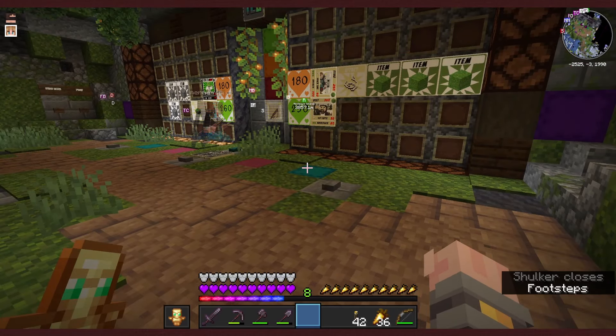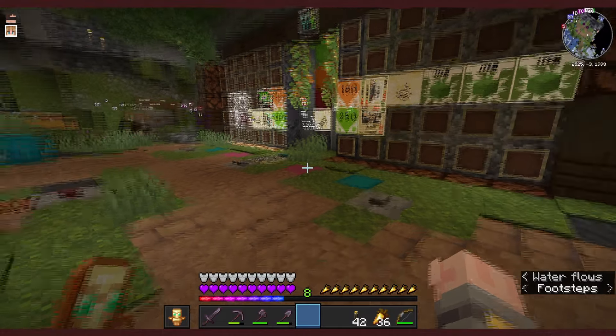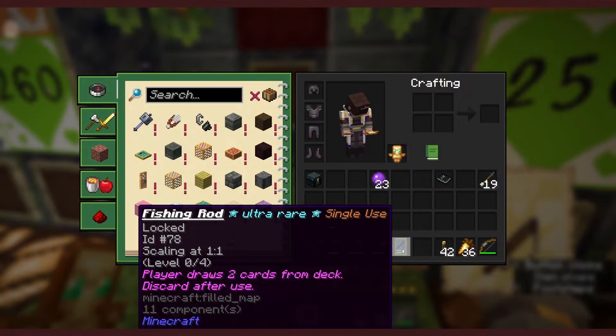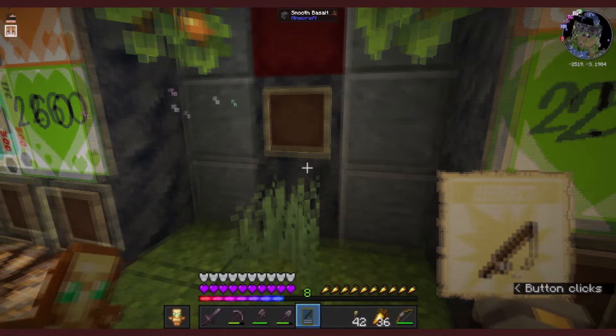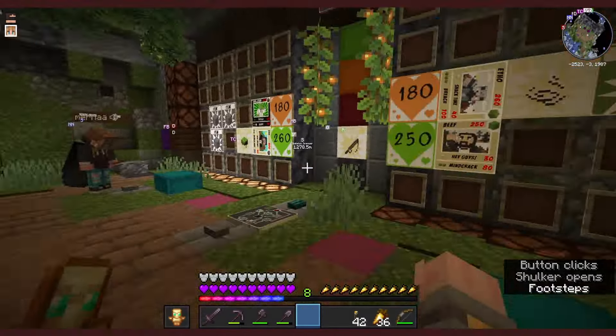I am going to use this Fishing Rod - I can draw two cards. One, two. Okay, I am going to Slime for 90. I'm going to use Spyglass to see what you've got in your hand, which is nothing apparently. Have you actually got nothing in your hand?